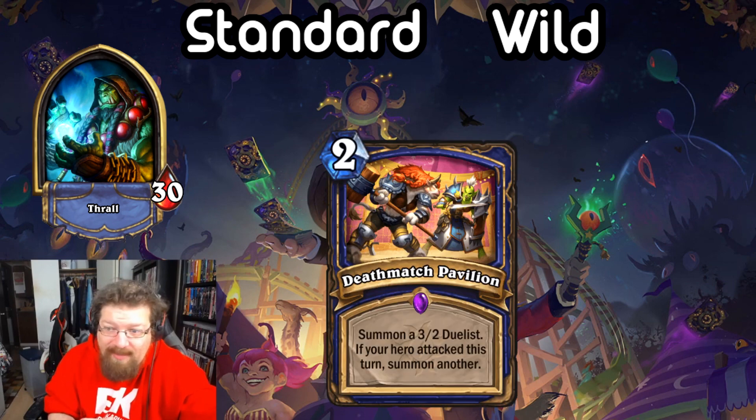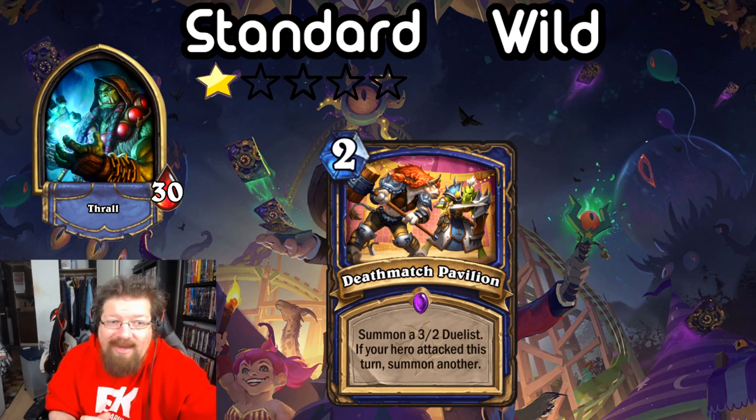Now we have Deathmatch Pavilion — a 2-mana spell: summon a 3/2 Duelist. If your hero attacked this turn, summon another. So you need a weapon, Rockbiter, or the Legendary. Then you get a 2-mana 6/4, which is okay, but it's hard to curve into. You'd have to coin a 2-mana weapon and then play this, and that's not great because you're running a bad weapon and Stormforged Axe overloads. Those bodies are so vulnerable after turns 3-5 anyway. I don't see this seeing any play in Standard. I'm giving it a 1, and the same in Wild — you're not building a new attack Shaman archetype around this. It's basically a Bloodfen Raptor.